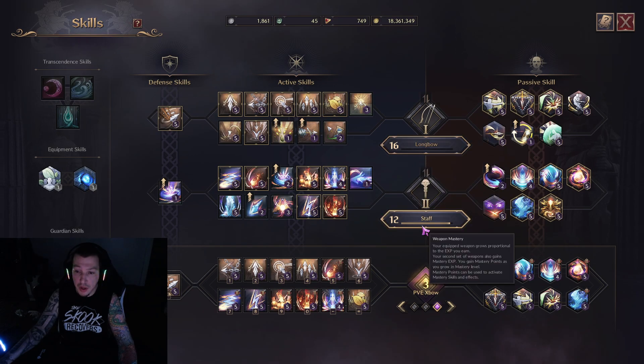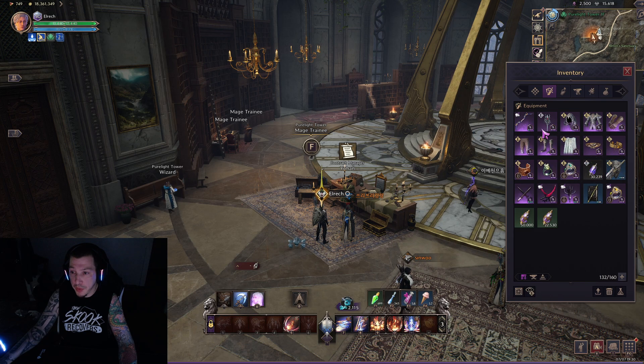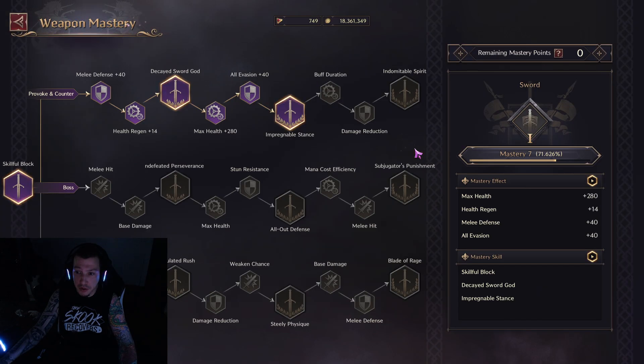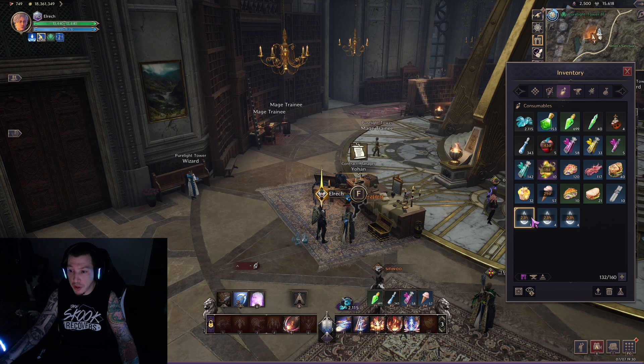So say my bow is already level 16, I don't really need to level it, and my daggers are already 16, so I'm going to skip those two. What I'll do is equip sword and shield into slot one instead of my bow. Let's look at mastery — it's mastery level seven at 71. Now we're going to use these.